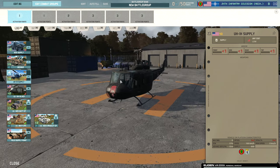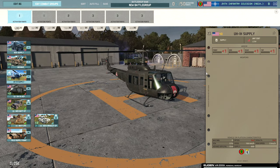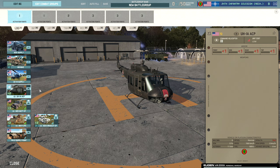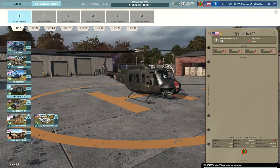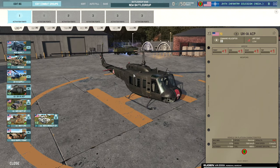Then we have the UH-1H supply, which is a cheap supply helicopter. Kind of useful for supplying things like AA or mortars on the back line, but honestly you'll run out of supply pretty quickly. It's a cheap option though with decent availability. Then there's the UH-1A ACP, your standard command helicopter — pretty slow. It might be able to sneak a back-line cap, but generally would be used for early caps of back sectors.